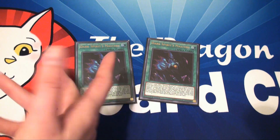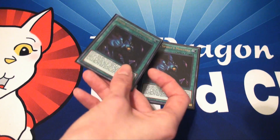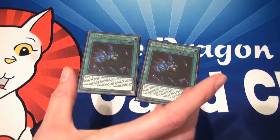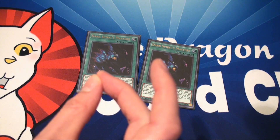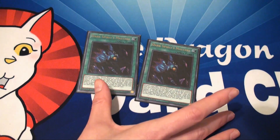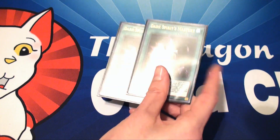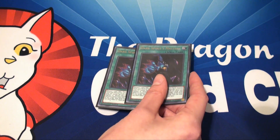But most of the time I use it to get the Ouija board. And on a different turn, what you can do is banish this from your graveyard to return any spirit messages — including the Ouija board — from your graveyard or hand to the bottom of your deck in any order, and draw the same amount of cards. So it's really good for draw power and recovering your Ouija board and spirit messages.